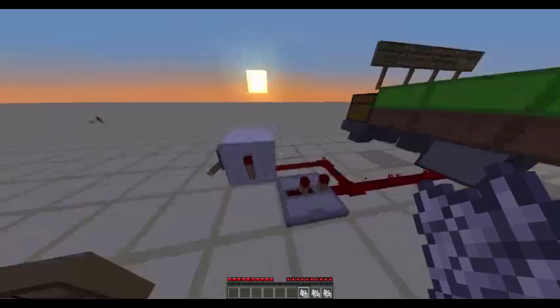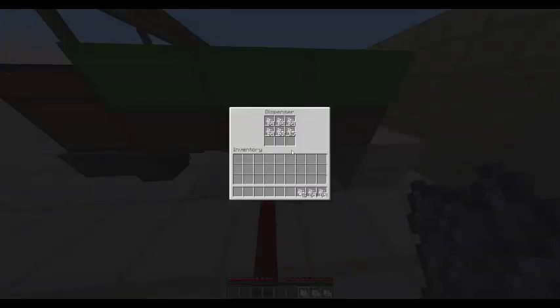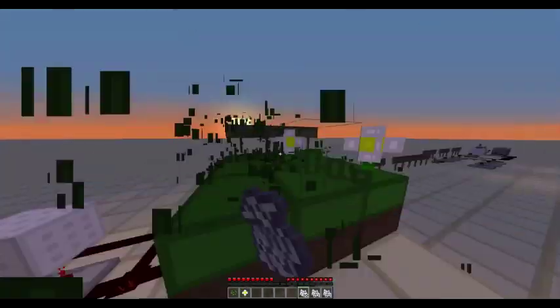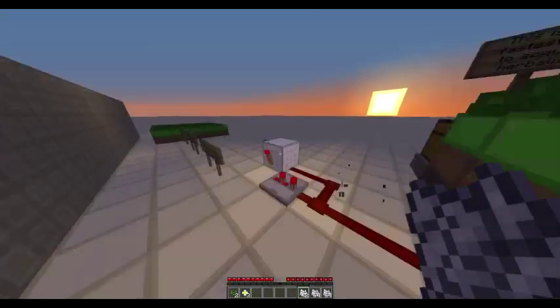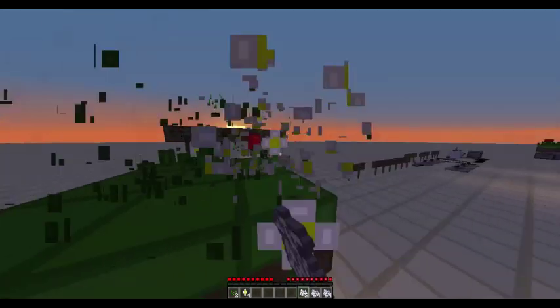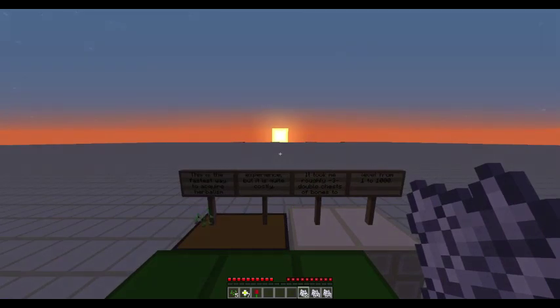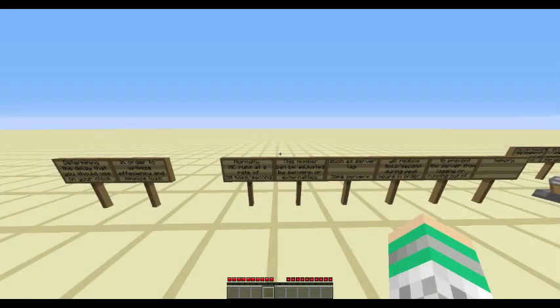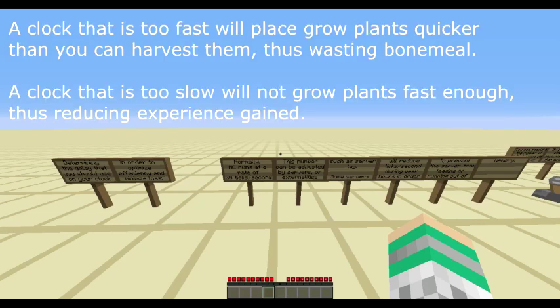This machine is simply a redstone clock connected to a dispenser filled with bone meal. When activated, it will quickly grow flowers and grass. This is the fastest way to acquire herbalism experience, but it is quite costly. It took me roughly three double chests of bones to reach from level 1 to level 1000, and it also took about two and a half hours. Because this is a very expensive method of leveling herbalism, it is important to optimize your experience efficiency and minimize loss. This can be done by modifying your clock circuit.